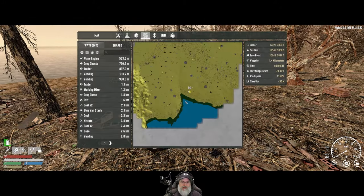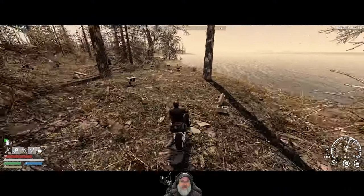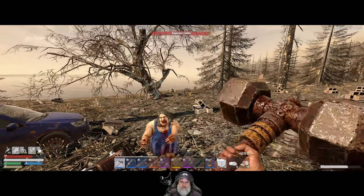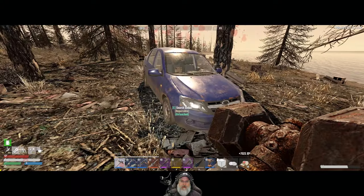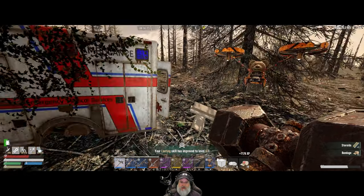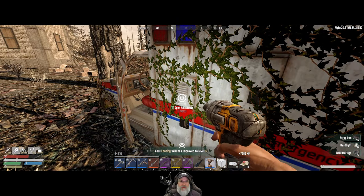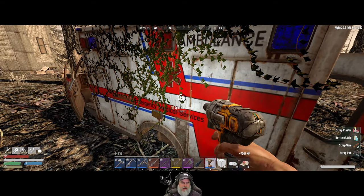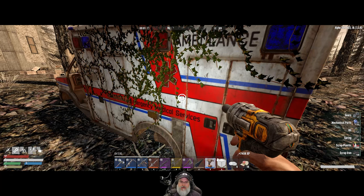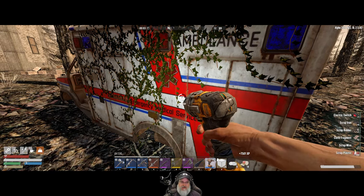We're at the border — let's look at the map. Why don't we go east? Let's loot this — there's some steroids. At some point we might want to think about fixing up a four-wheeled vehicle for more mobile storage, though that's really about the only advantage. In the vanilla game the motorcycle is the fastest vehicle — I don't know about Undead Legacy.